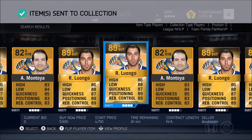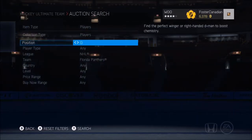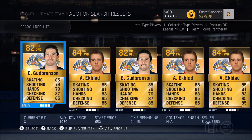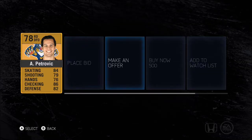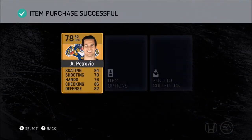And move on to Petrovic, the right defenseman. I actually wrote down the positions this time, just so I don't get confused like I did in the first video. Actually, I was confused but I got it all right in the first video, so yeah, not too bad. Petrovic — oh, there he is right off the bat. Buy now, 500. No problem, I'll do that — 500.